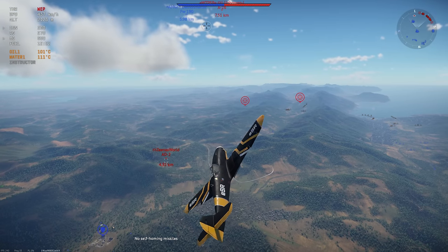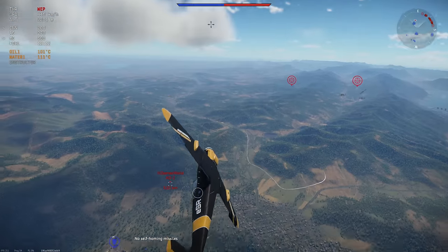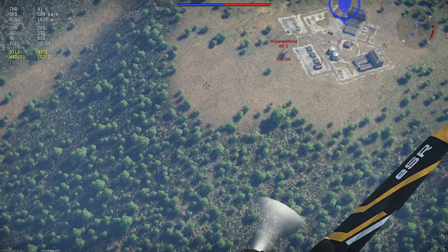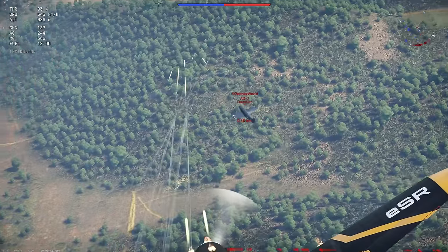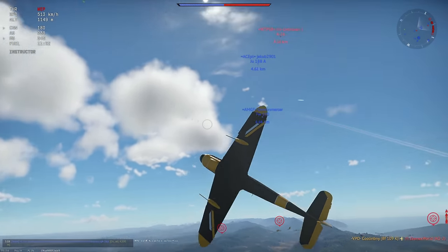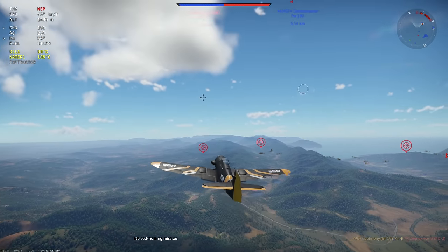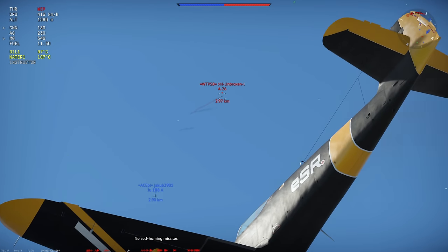Let's get into some strategies. I'm at about 2,200 meters and I'm going to boom and zoom on this AD2 — that is your core strategy: climb up using this plane's fantastic climb rate, and then zoom down on the enemy. Good, he's turning exactly the way I want. Zoom down and boom — you get yourself a kill. It's pretty straightforward.